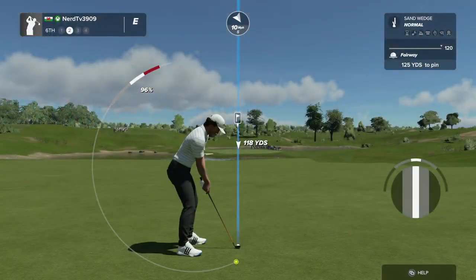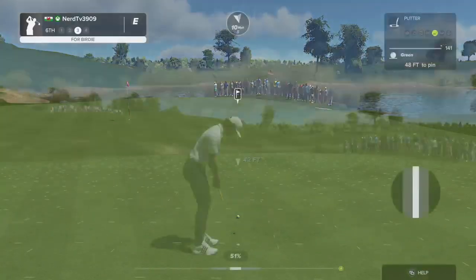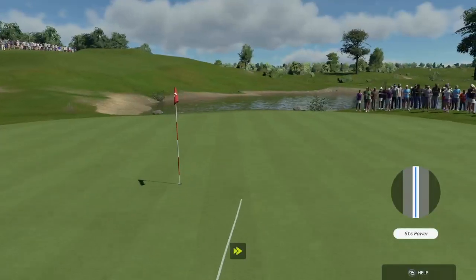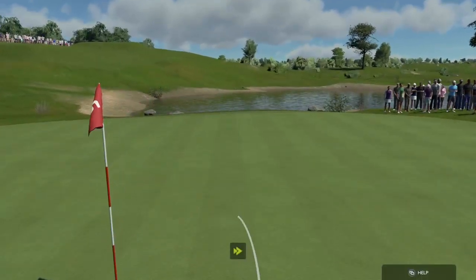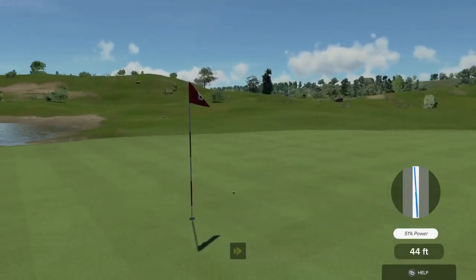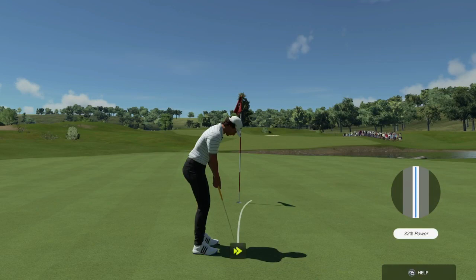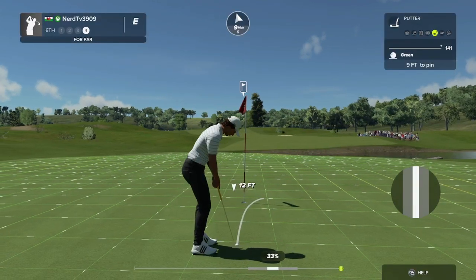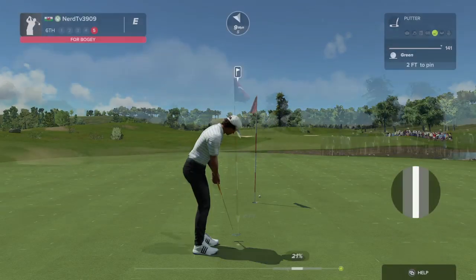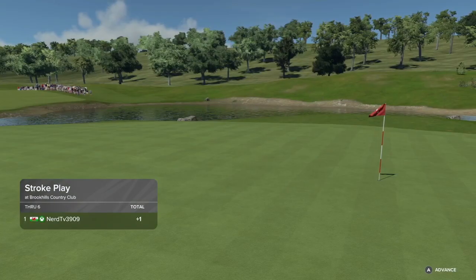We've made it to the sixth hole. Yeah, we'll take that. This one's about 125 yards out. Kick left. One under par if you can sink this. Just right by the hole. Okay, time to head over to the next hole.